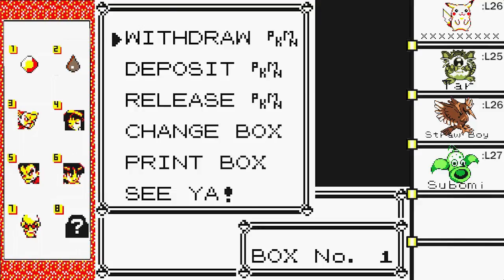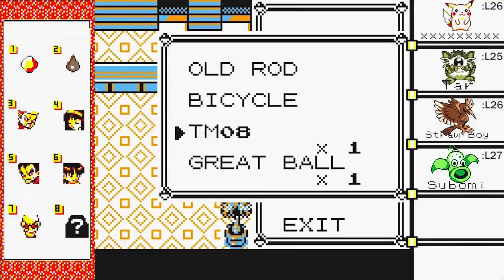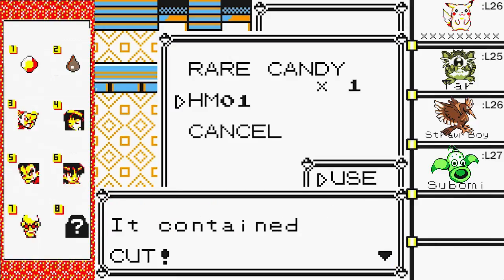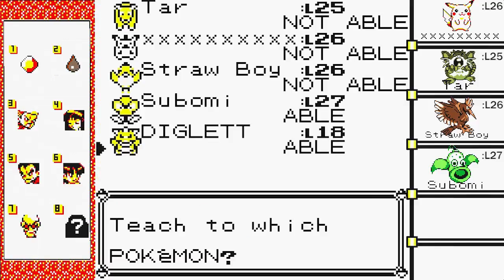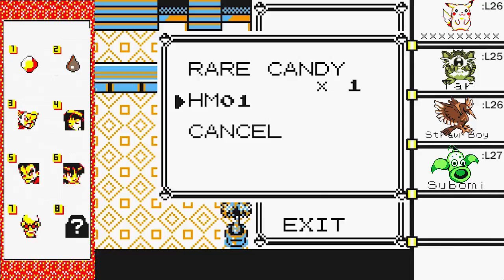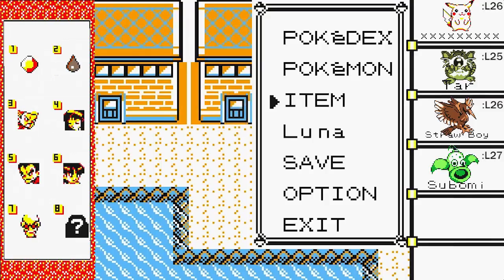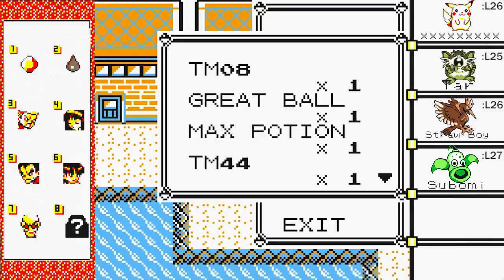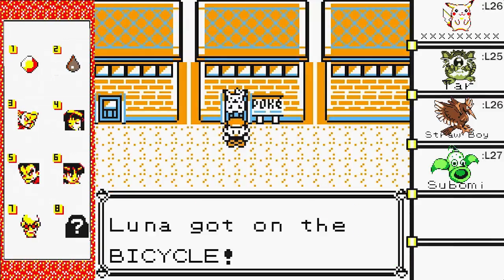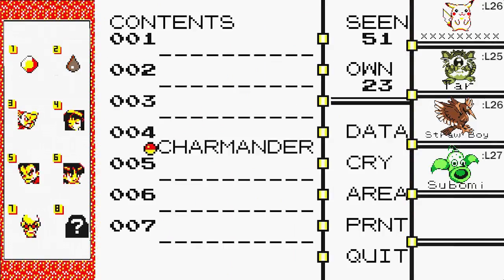Oh, you see there's a Jigglypuff — that was the last Pokémon I caught. Let's do the Hidden Machine. Yep, Diglett. I'm surprised Tar wasn't able to learn that. I thought Tar would be one of the Pokémon that would learn it, but I guess not. I think he would do Cut with his teeth, you know? I think it's something in the evolution thing — it says something about their teeth cutting through pipes.